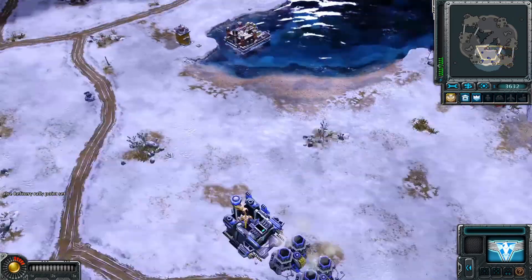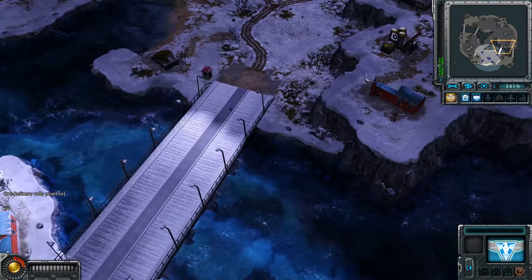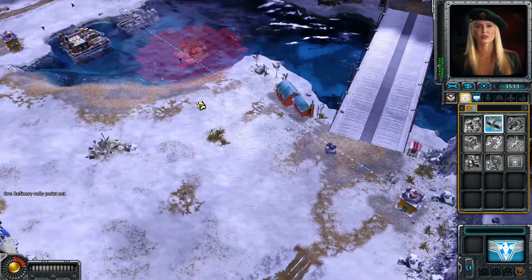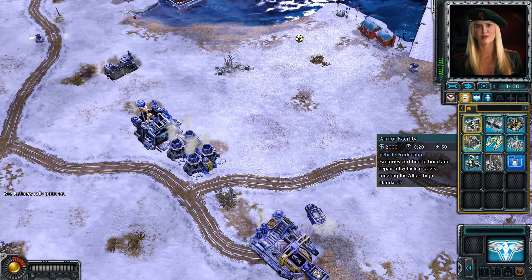Let's gain control of this observatory tower, then we can have access to what's going on on the other island, if the sky is already not showing. Yeah, okay, let's get the barracks here.